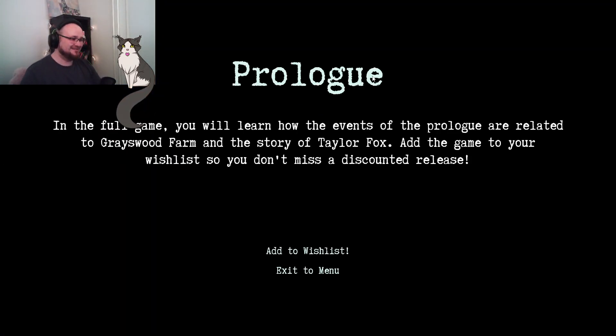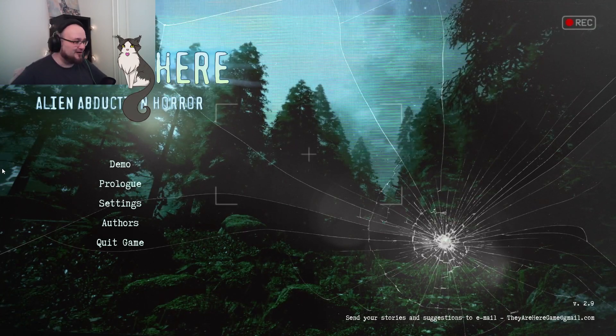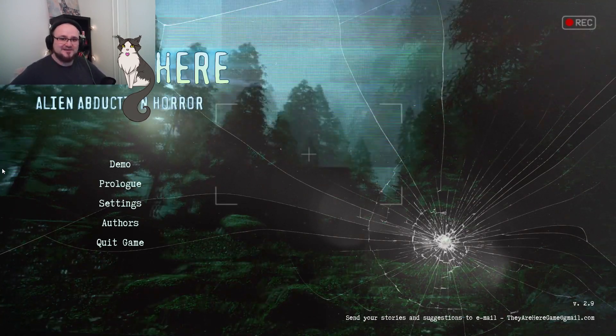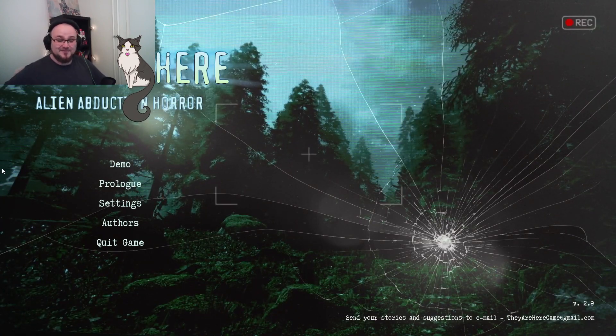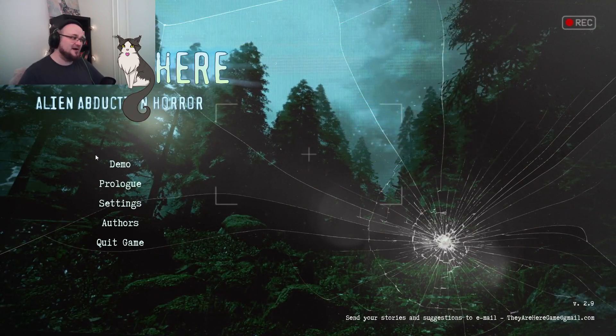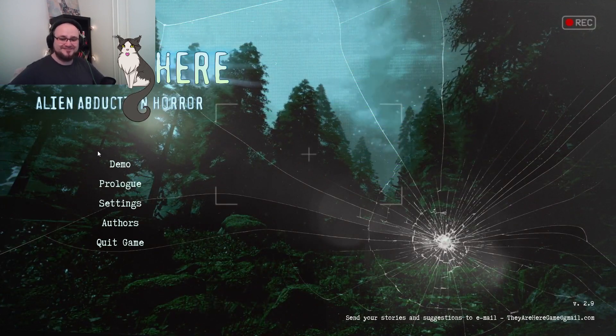They Are Here — Alien Abduction Horror. Prologue. In the full game, you will learn how the events of the prologue are related to the Grayswood farm and the story of Taylor Fox. Add the game to your wishlist so you don't miss out. I don't know if there was more to the prologue and I just died, but either way that's the teaser. It's really good — I really liked that, I'm stoked for it, I can't wait for the game to come out. Let me know in the comments if you'd like to see me play the actual demo. Hope you're having a lovely day and I hope to see you again sometime soon. Take care, bye!